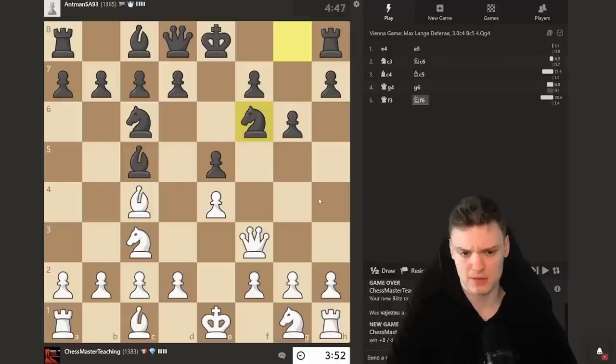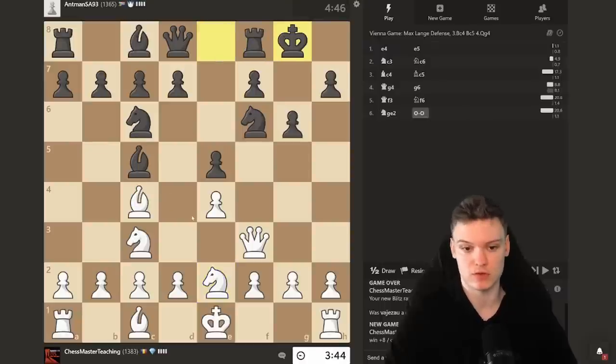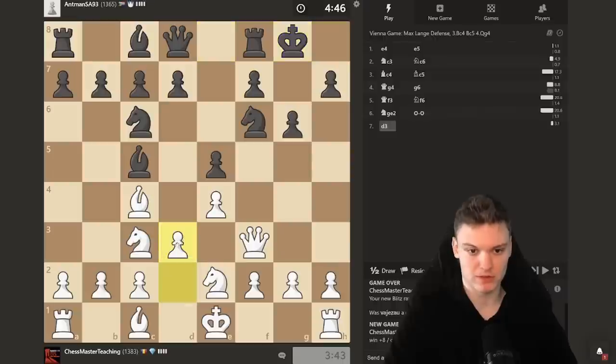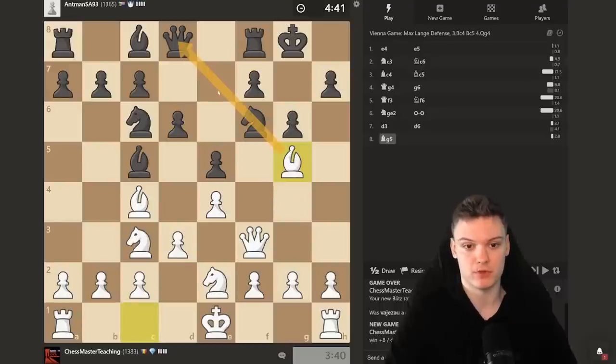He plays knight f6. In case of queen f6, we like to force the endgame with knight e5 — much better endgame for white. On this move, it's important to start with knight e2. The main point is that we stop him from playing knight e4, because we can just exchange. Our play is pretty simple: going d3, waiting for d6, which is a huge blunder — and it even gets played. The opponent won't have an easy way to defend, and we just get a completely winning position.